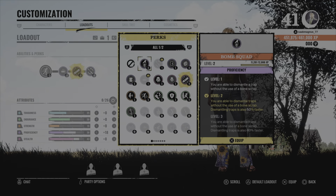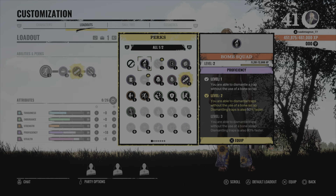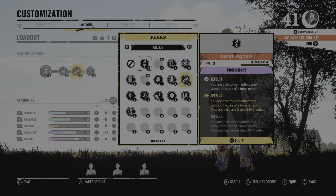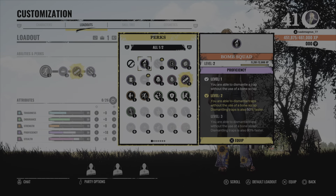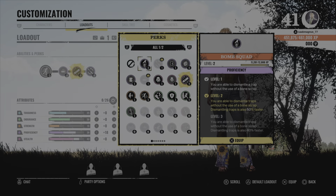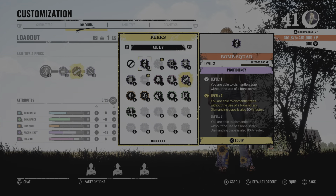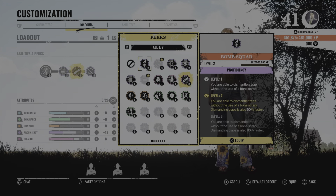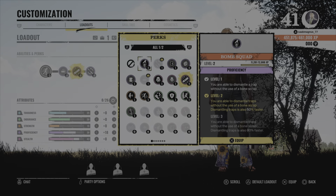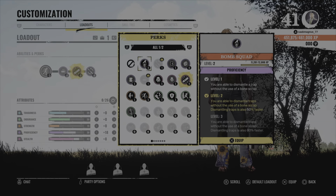The other strong perk I mentioned is called Bomb Squad. I put this one in when I see that there's a Hitchhiker on the team. As you can see in the description, you are able to dismantle traps without the use of bone scrap. I'm currently level 2 but close to level 3 — at level 2 it's 50% faster, and at level 3 it's 80% faster.